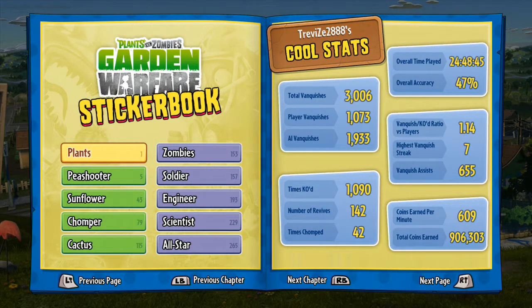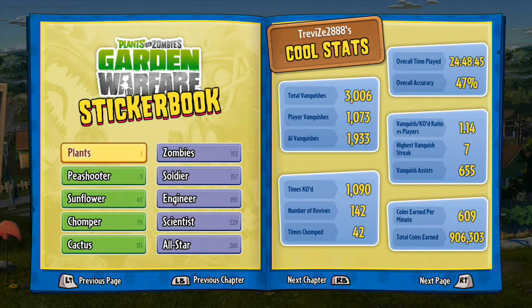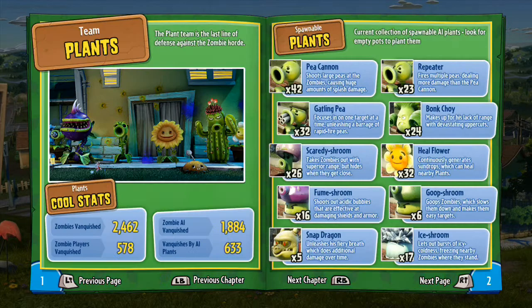Basically, first off on the first page you've got your stats and stuff like that. You can skip to any part of these with the characters there, or you can hit left or right bumper for next chapter, or left or right trigger for next or previous page.